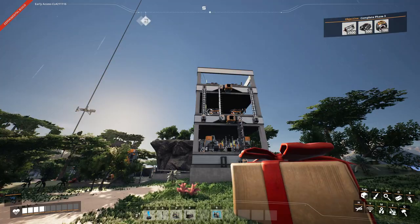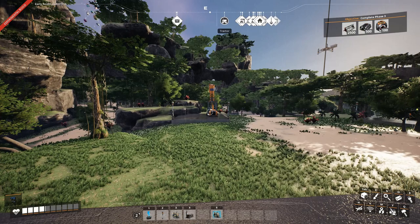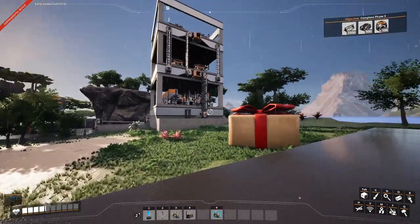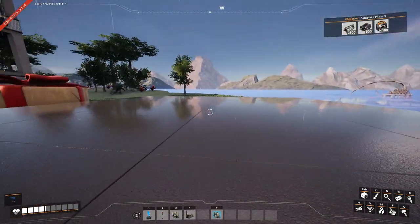In order to do that, we only need one thing: this pure iron node over here. That's going to be enough to supply all the raw materials we need. We're going to build that tower over here — we have a little platform, we're good to go, so let's see if that works.